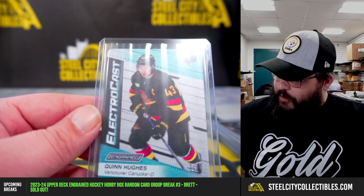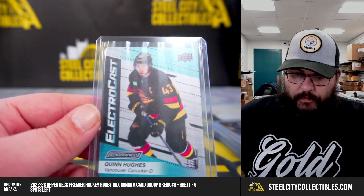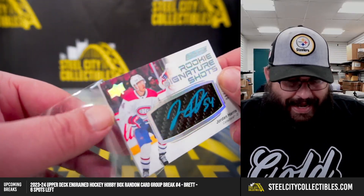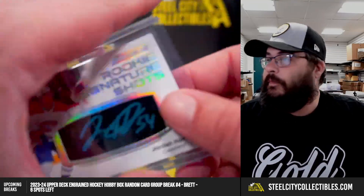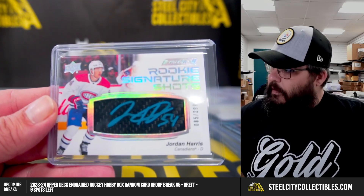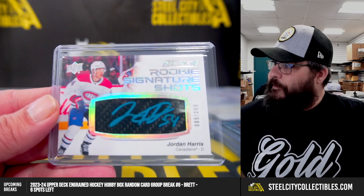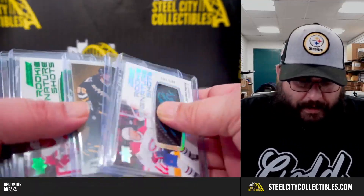We have an extra card, and that extra card is going to be a rookie signature shots auto out of 299 - black carbon fiber blue auto - Jordan Harris. Very nice, very nice. Seven cards in that one.